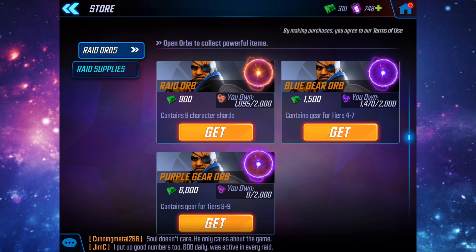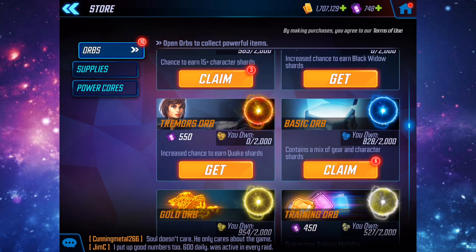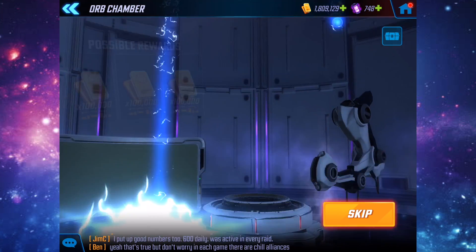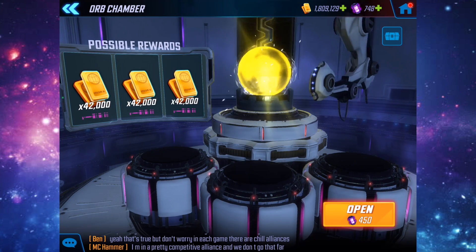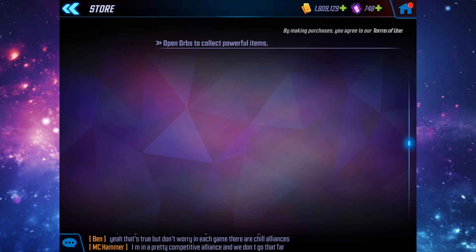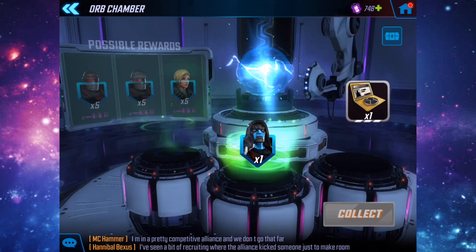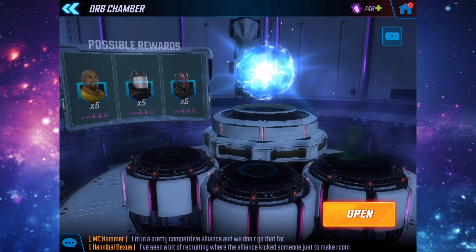Going back to the home page and into Supplies. Under orbs we have six basic, three premium, and one gold. Let's get the gold out of the way first — we're now at 1.8 million. I have a couple of rank-up videos I want to do as well. Starting with the basics to see what we can get; like I said, we only need two Iron Fist shards.